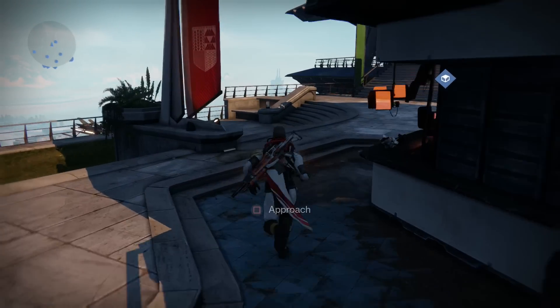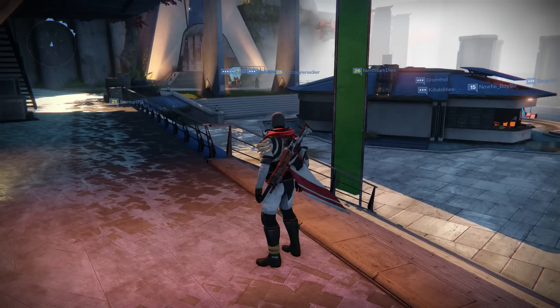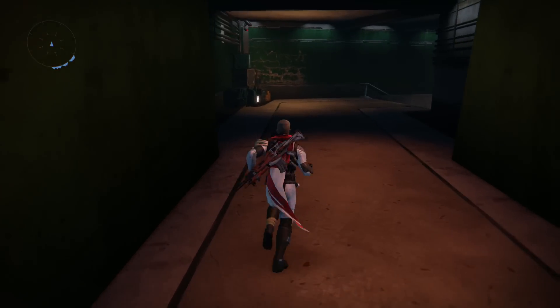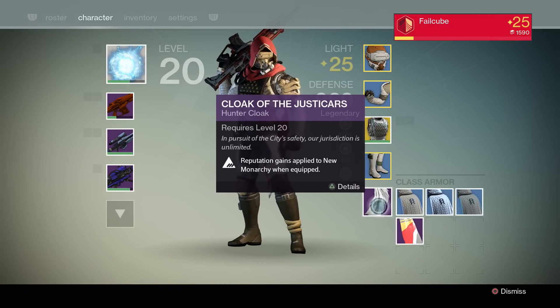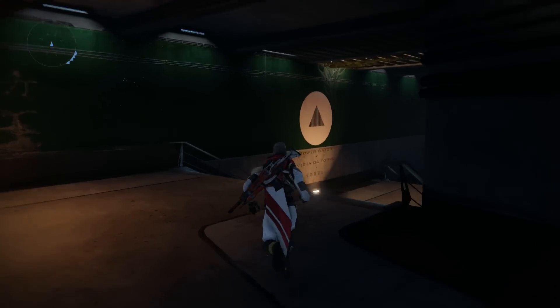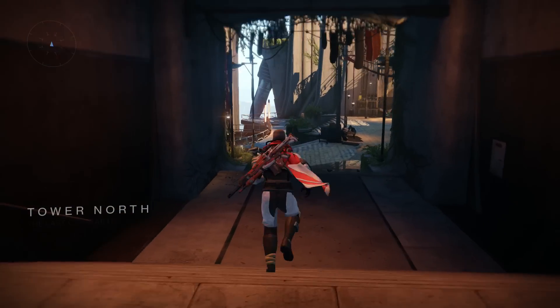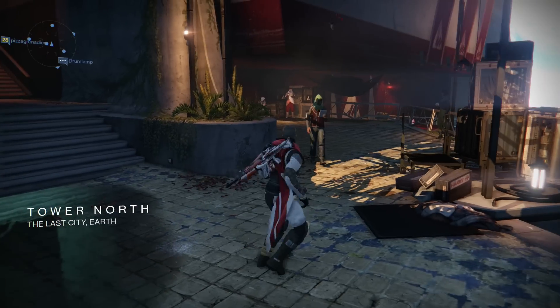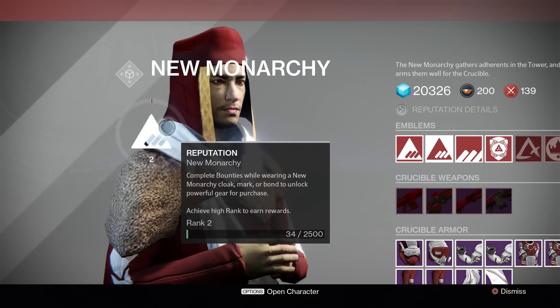The easiest thing to do to gain reputation is to choose one of these factions. You can gain reputation with a faction much quicker than you can earn your Vanguard rank. As you can see I'm wearing a legendary cloak — this is called a Cloak of the Jester Cars. The description says 'reputation gains applied to New Monarchy when equipped,' so by doing bounties and redeeming them while wearing this cloak, I gain New Monarchy reputation. It's a much quicker way to level up than using the typical Vanguard merchant.